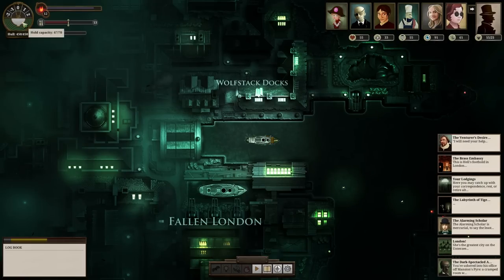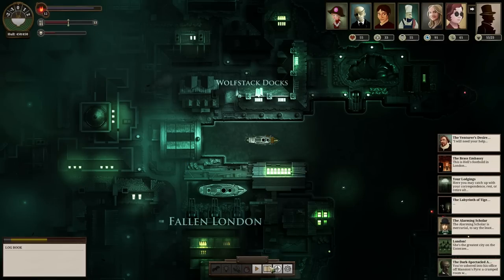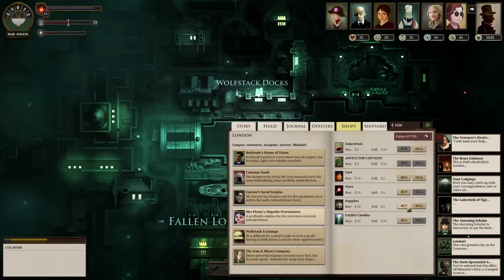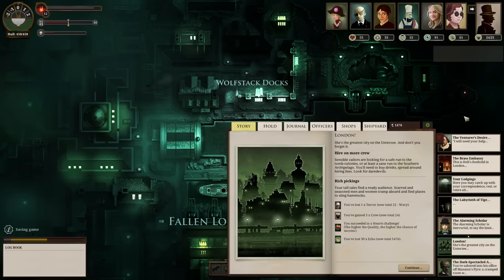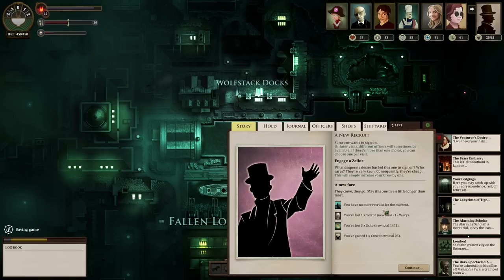We've got almost no room. There's no point buying fuel here since it's cheaper at Mount Palmerston and we'll be there pretty soon. I do need to buy supplies though - with a larger crew I'm going to eat more. Also I need more crew - I bought a new ship but didn't buy more crew, so I've got ten open spots. After recruiting I'm at 25 out of 25. We are ready to go.